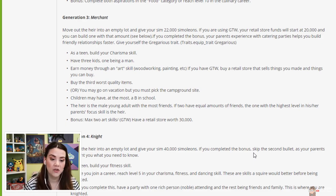If we completed the bonus from our parents' generation, your parents' experience with catering parties helps you build friendly relationships faster, so we have to give her the gregarious trait with a cheat. As a teen, build your charisma skill. So right now she's a teen, so we're going to focus on charisma and just aging little Daisy up. It might go a little fast — she might be a teen this episode and a young adult in the next one.